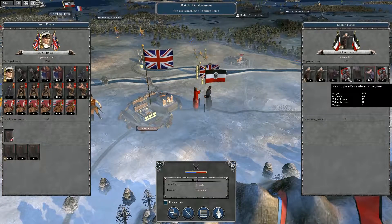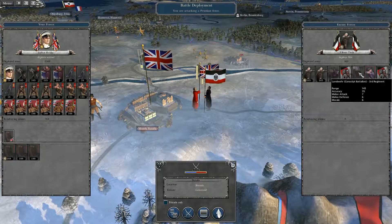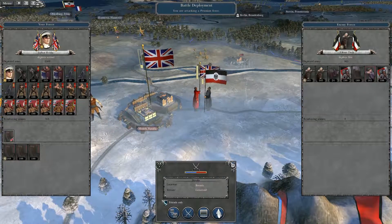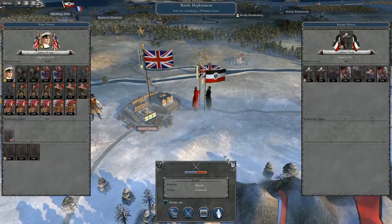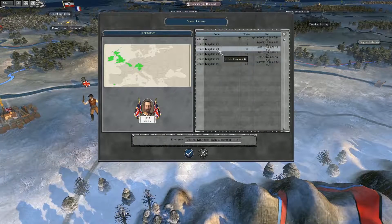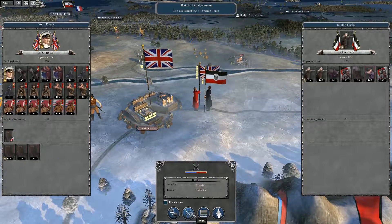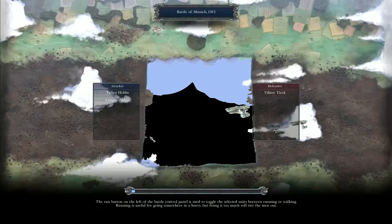What's so special about these dudes? Rifle Cav, Rifle Battalions, Landwehr, Jaegers. Let's save the current game. And yeah, we're going to fight it. Talbot Hobbs and Crispin Arden against Victor Teek — a larger, I guess fatter, deployment center than we do. That's a little strange.